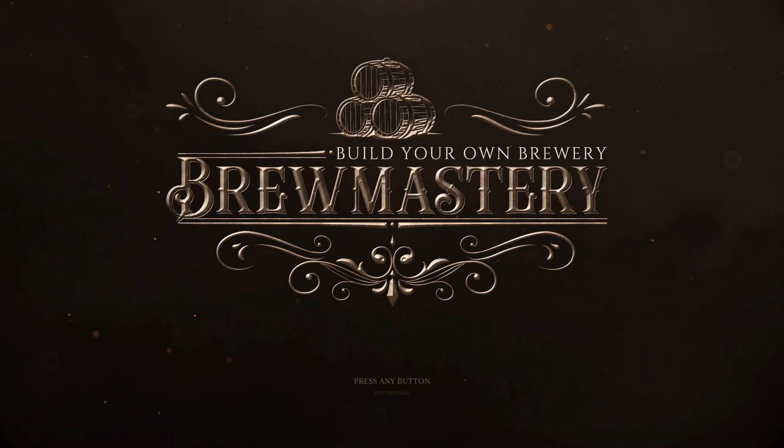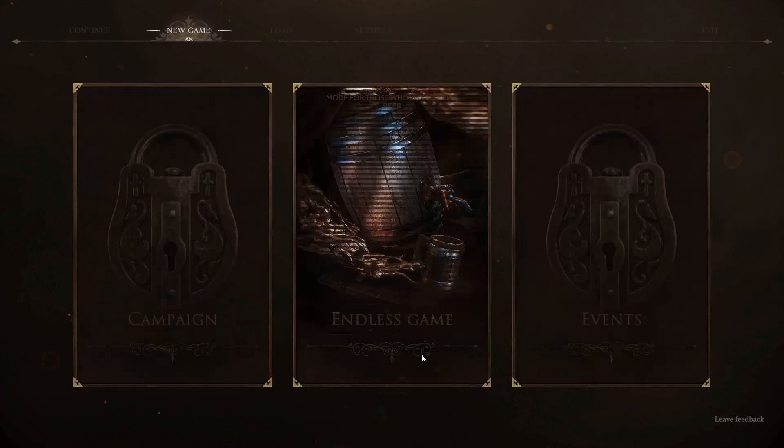It looks really interesting. The first time I went through it, there's no save option, so we're just going to go through as far as we can get. It's only endless brewery mode, so I'm assuming all you can do is try your hand at different types of brews and beers. You've got campaign mode, which is locked, and events mode, which is locked. There's also no save option, so I'd have to redo the tutorial every time — we're going to try to knock it out in one go.